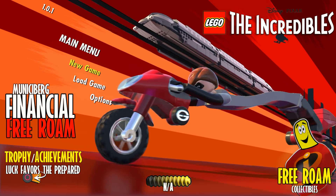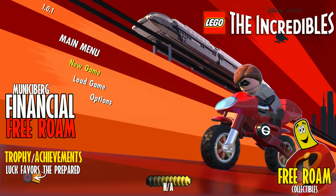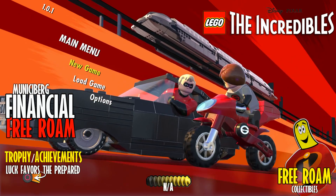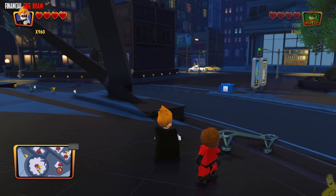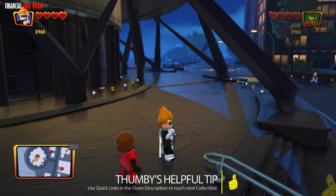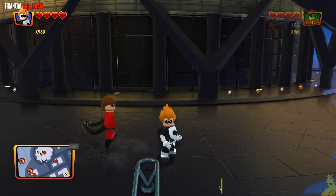That's right, this is the final free roam of the areas, and we're going to get a trophy achievement for getting that final red brick. We're going to get a couple of characters and abilities for our free play. It's important to note that we actually did this area last because there is a requirement to have all of the family builds done before the final family build appears.